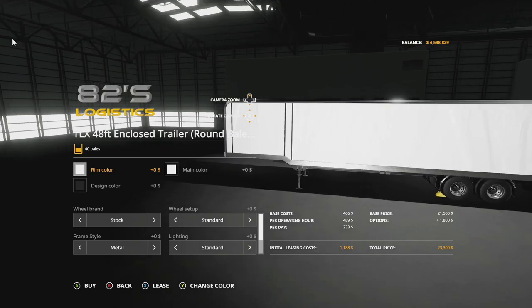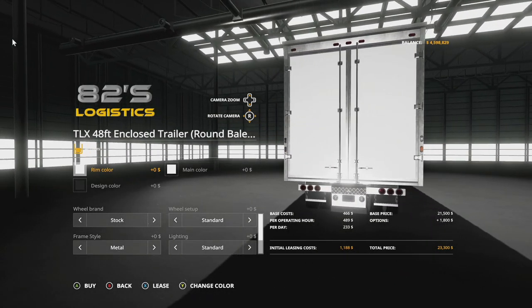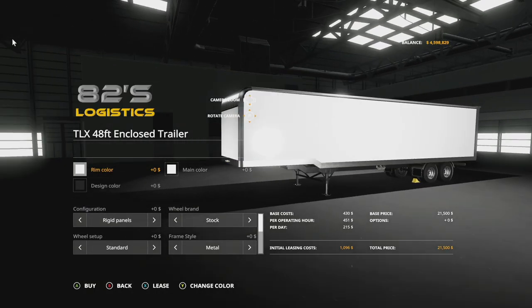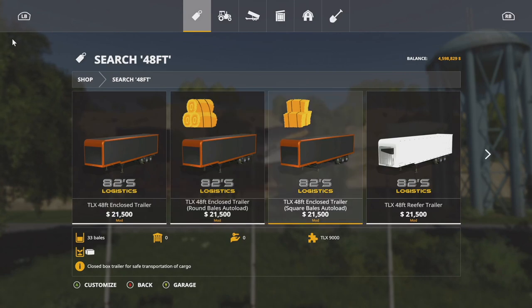Moving into mod updates for all platforms - A2 Studio with the TLX 48-foot enclosed trailers, version 1.2. They've added two new versions for auto load: one that will auto load 40 round bales, and one that will auto load 33 square bales. You have the same customization as the normal trailer.